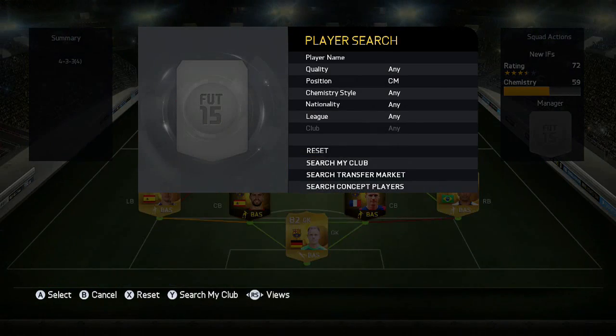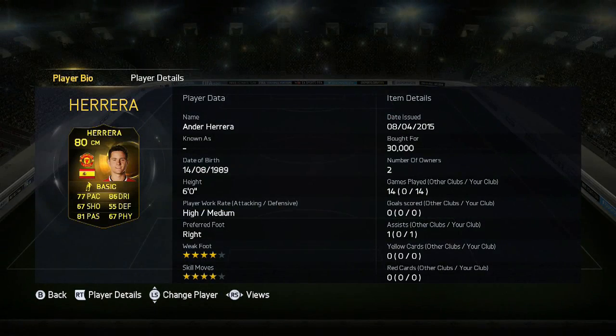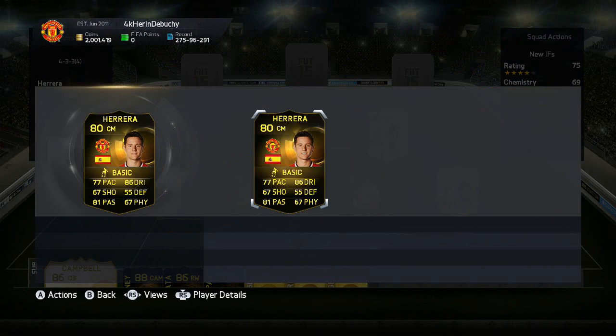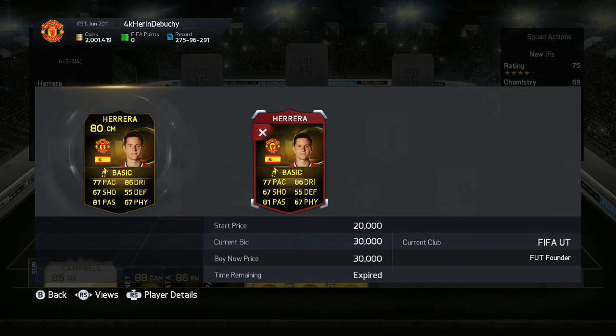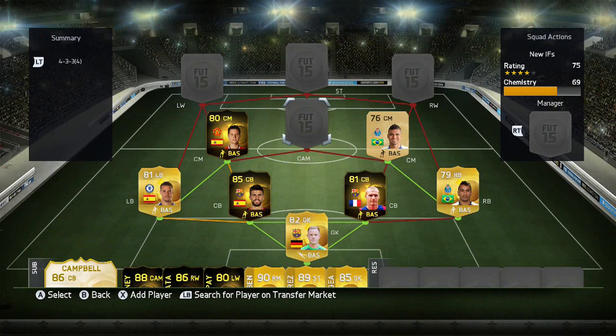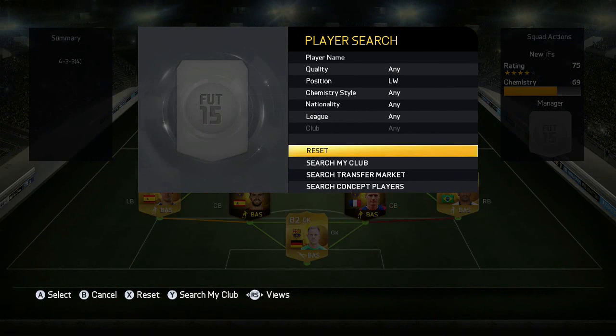The other central midfielder — going back into the BPL — we've got our second new inform: Anda Herrera. I was delighted when he got this for his two goals against Aston Villa. I've been waiting for an Herrera inform all year. He's not amazing in the game but he's fairly good — decent dribbling, decent passing, six foot, four-star skill moves, four-star weak foot. He'd be great as a CAM with high-medium work rates. He's still not on the market much — one listed and it expired instantly.